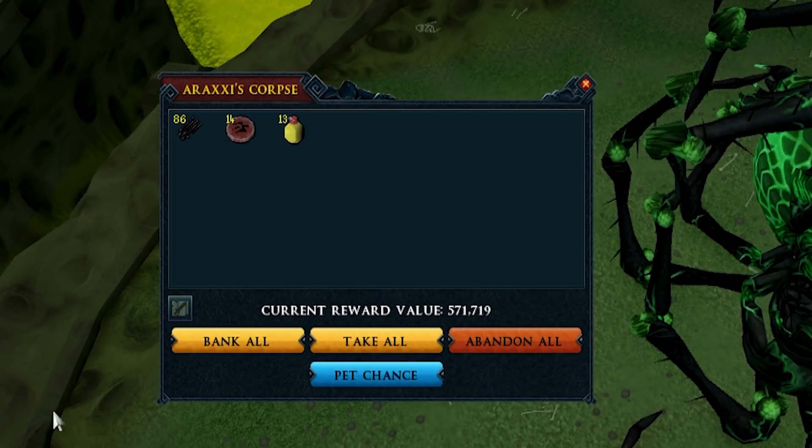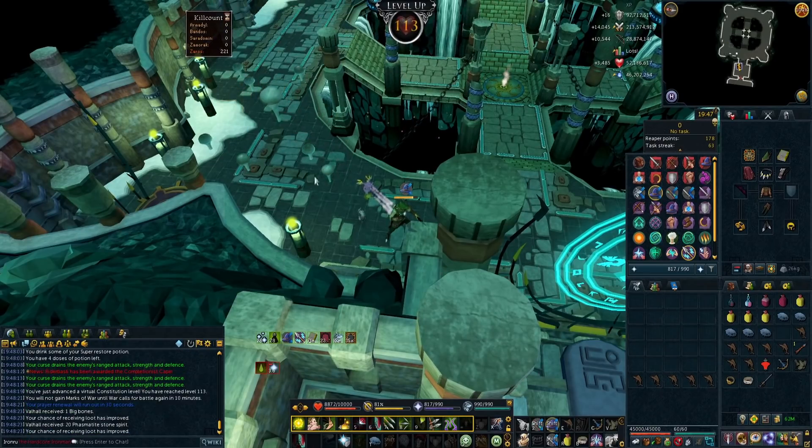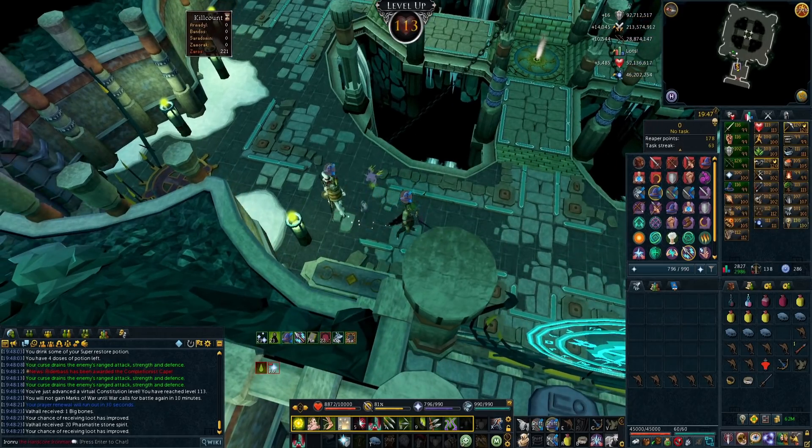113 HP at good old Nexie Wexy. Sadly we've had no drops here in a while though.